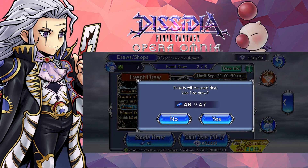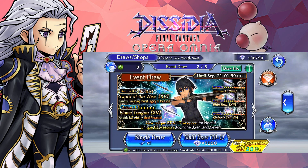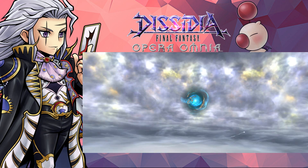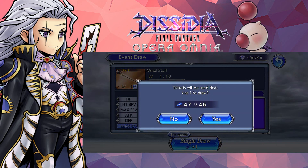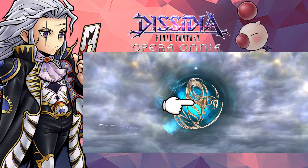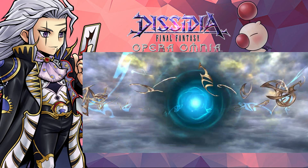Leave that down in the comments below. I have about 48 tickets - let's have a feel on how this banner is going to treat us. Normally when I pulled for Noctis when he first came out in the global version of the game, I actually got his EX pretty quickly, and so far he's been nice to me.